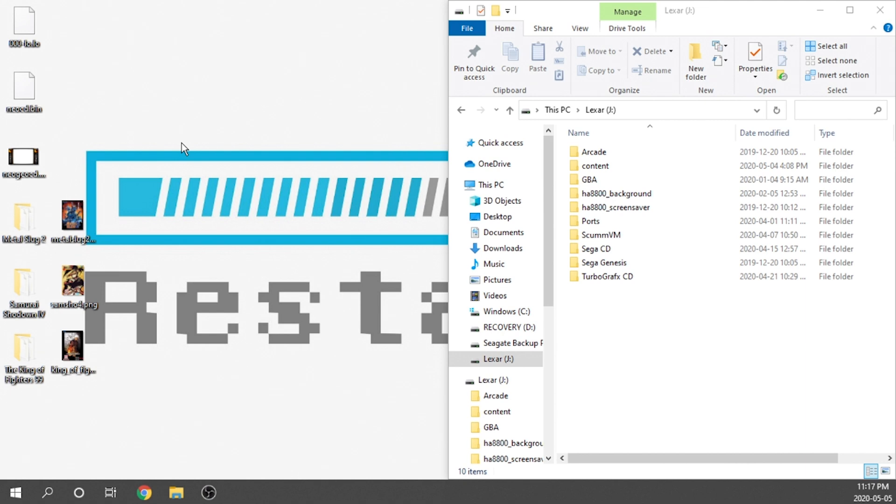So here we are on my computer and my USB drive is plugged in. There are a few things that we're going to need in advance. We're going to need the Neo Geo CD games — for the purposes of this video I'm just going to use three games: Metal Slug 2, Samurai Showdown 4, and King of Fighters 99. We're also going to need the corresponding artwork for those games in PNG format, and we have the option to add a bezel. I'm going to use a standard Neo Geo CD bezel. And the last major thing we're going to need are the BIOS files.